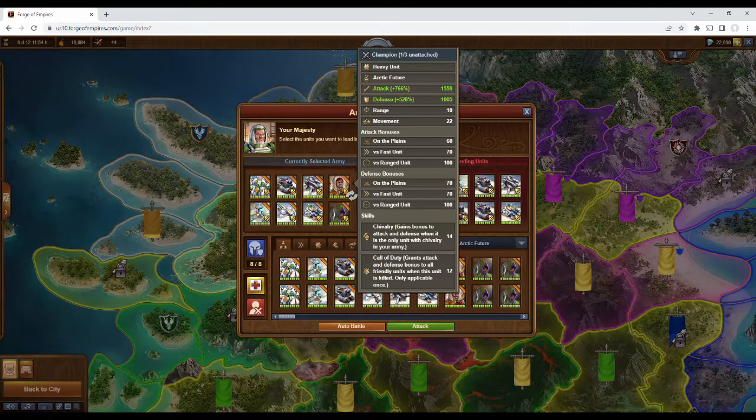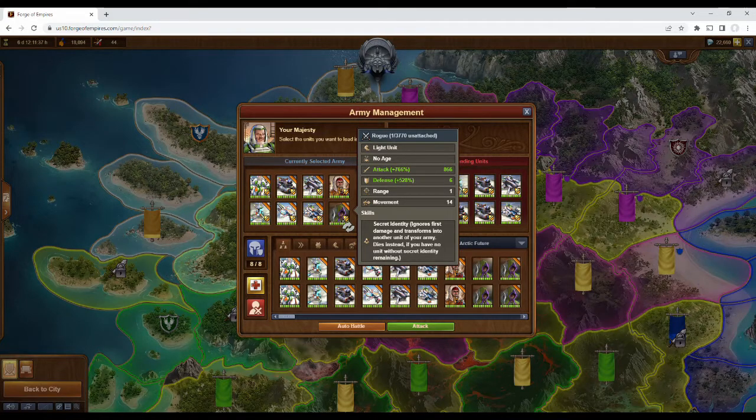Finally, you have the Champion, which is the third and last heavy unit, which is similar to most other champions in the later ages, and the Rogue, which we've covered multiple times and is most likely the best unit of any age, when paired correctly.